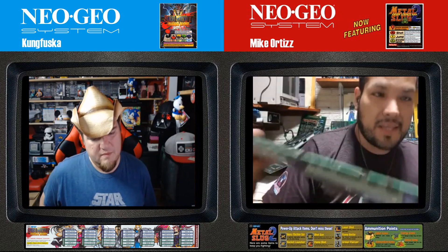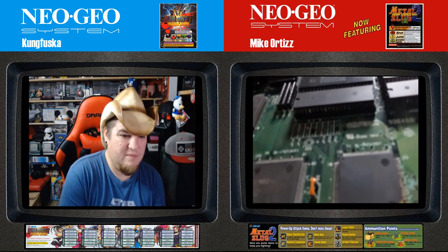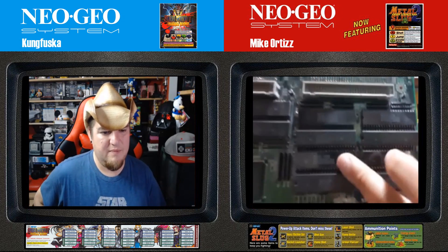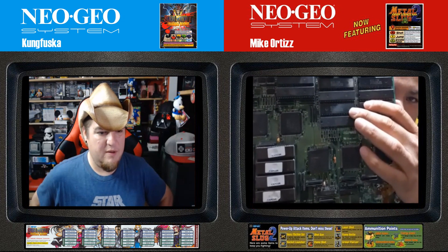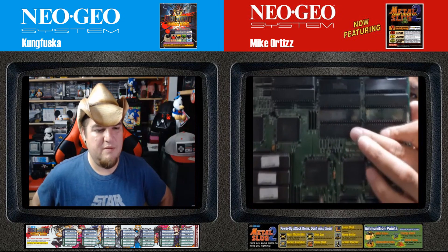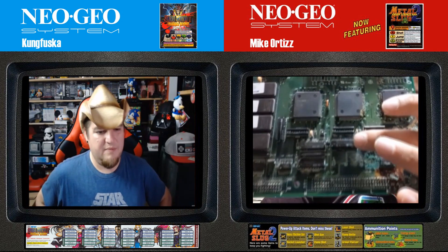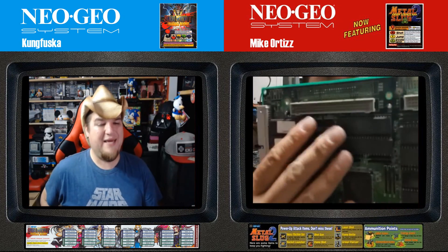Looking at memory position 20, there's already too much corrosion — when you try to remove it, it will crumble and the legs will stay behind, already damaged. However, memory position 19 is intact, and this other one too. So one option is to transplant to a donor board: change the complete game to another identical board. Obviously these two corroded memories would need to be replaced with EPROMs, the PAL would need to be substituted, but everything else can be salvaged — those memories have absolutely no corrosion and can be rescued.